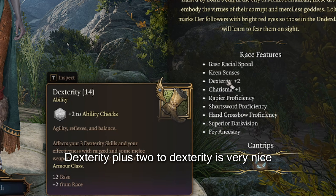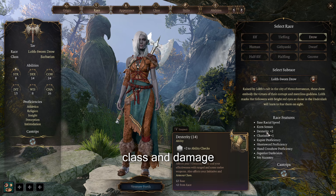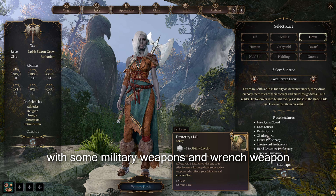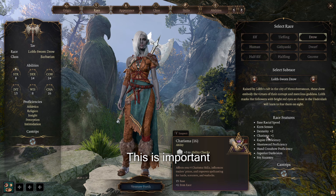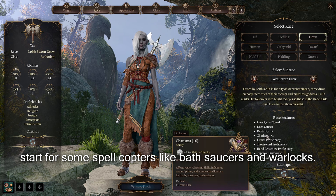The most important race features will be Keen Senses, which increases your proficiency in Perception checks. Dexterity is very nice because it increases your armor class and damage with some melee and ranged weapons. And you also get plus one to Charisma, which is an important start for spellcasters like Bards, Sorcerers, and Warlocks.